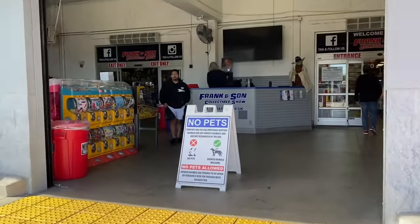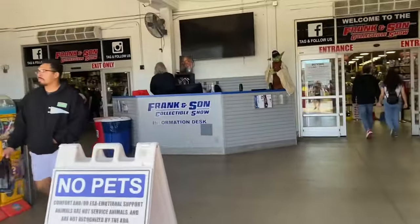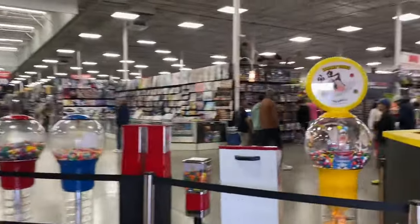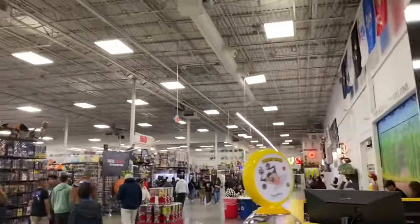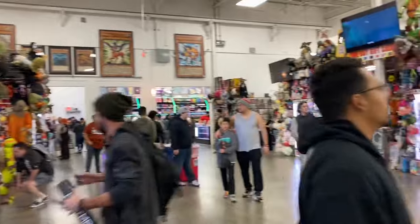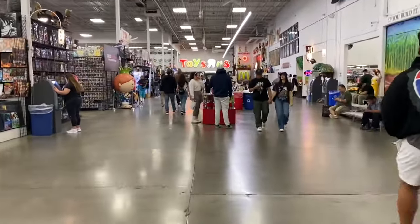Alright, so we're gonna do a voiceover. This is what you see when you enter Frank & Sons — usually some decorations on the side, a little arcade on the left. When you enter you see all the rows, quarter machines, and some different cool stuff. Over there on the left is a trading card game area — there's a ton of trading card game stuff, and it's gotten popular over the years.